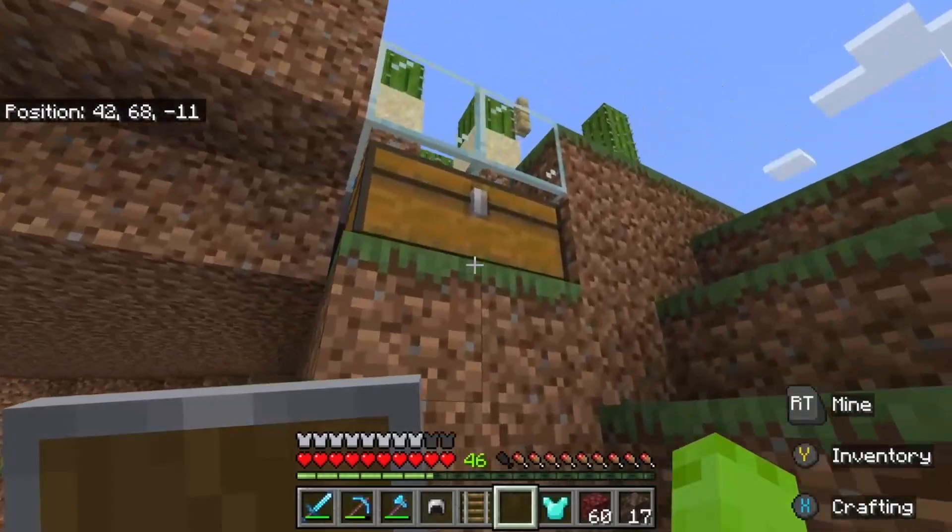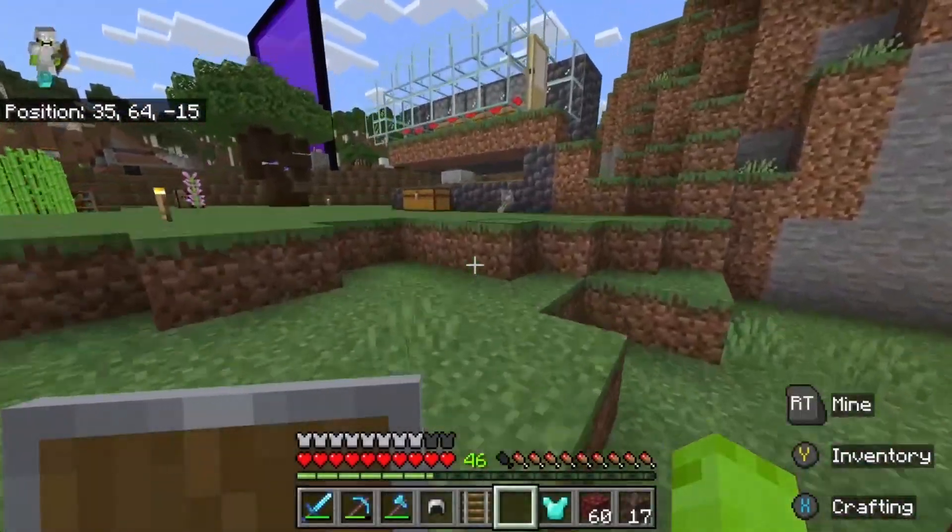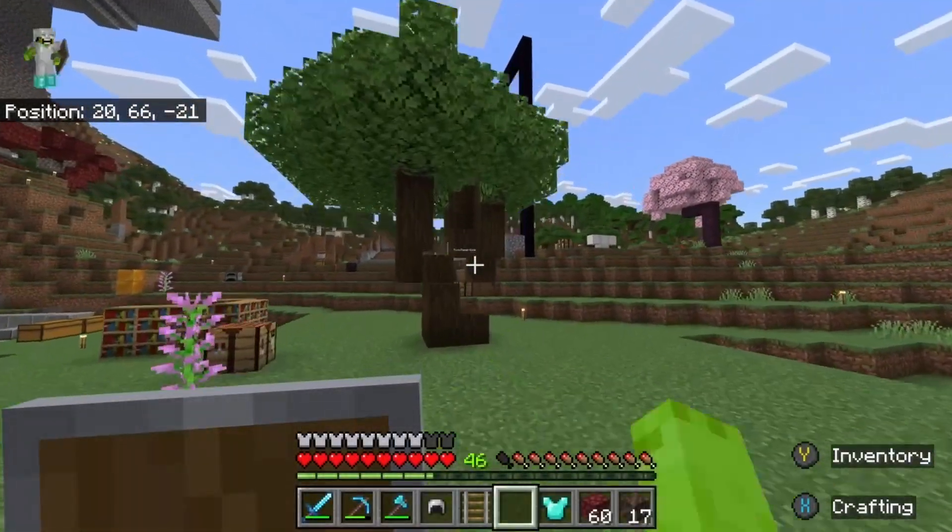I designed it. And if we check the chest, we have about a stack of cactus — it's okay. And then here is our honey farm, which we get honey bottles from, and we have a decent amount.